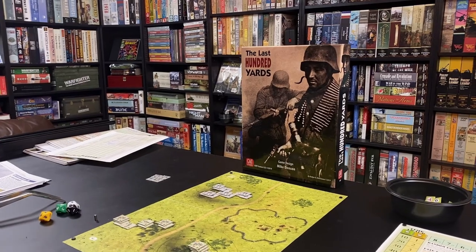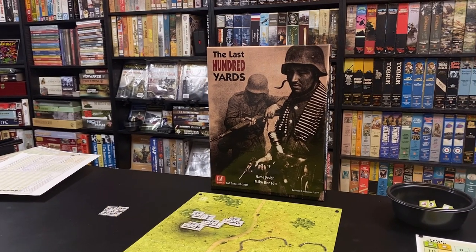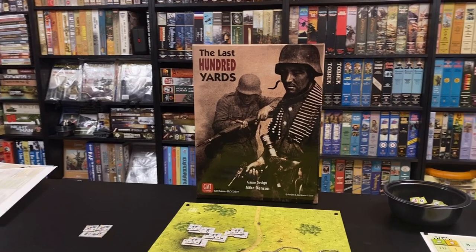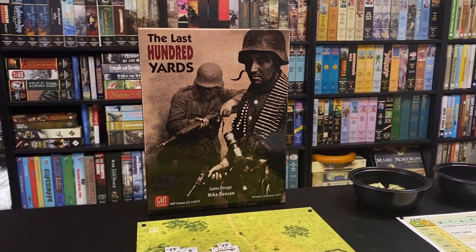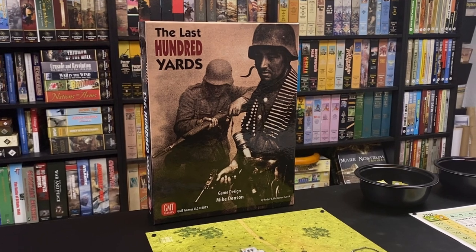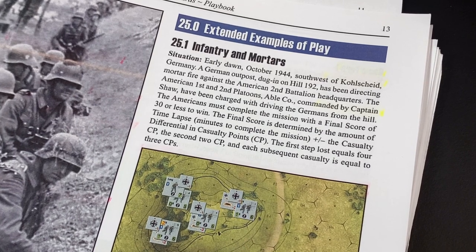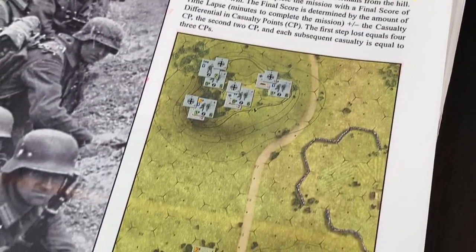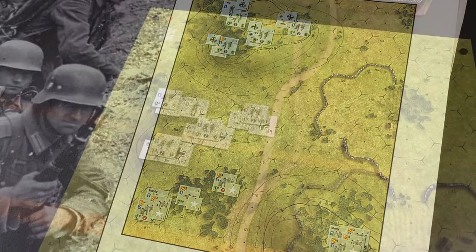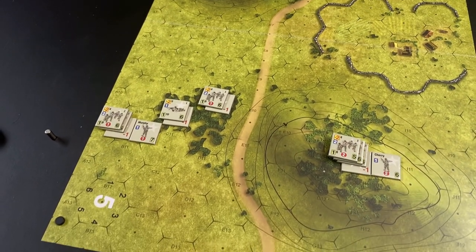Stuka Joe here. Today we will be going through one of the extended examples of play of this game, The Last Hundred Yards, a game designed by Mike Denson and published by GMT. We will be going through the extended example of play that deals with infantry and mortars. You can find this in the playbook, downloadable from GMT's website — a link is in the description. The example is found on page 13, section 25.1, infantry and mortars. We set up the game as stated in the example on map number five.